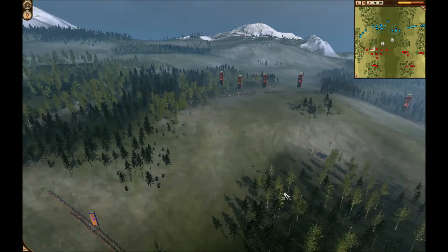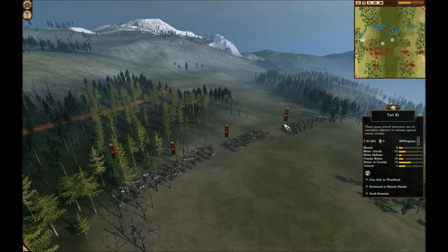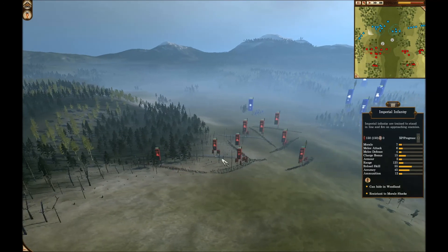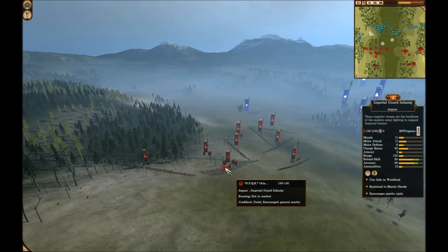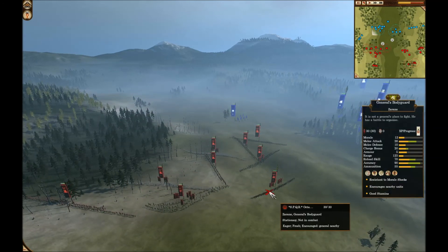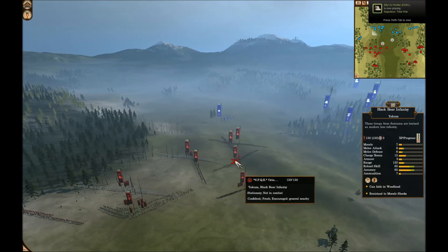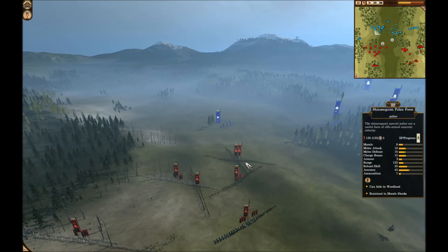For Octavius we have a Yari, 4 vanilla Yari, Imperial Guard Cavalry — sorry, Imperial Guard Infantry — Imperial Infantry level 5, Imperial Guard Infantry level 8, he has a Gun Gen mixed with Bushido, Shinchū, Shinchū Police Force, Imperial Infantry, Black Bear, Imperial, and another Police Force level 2.